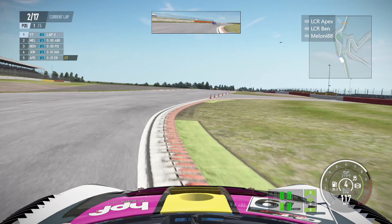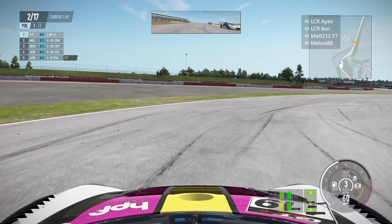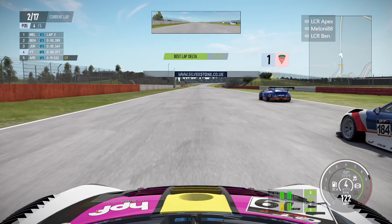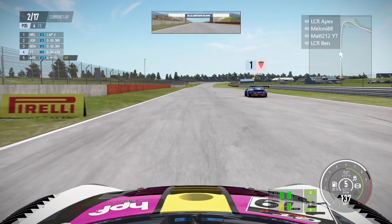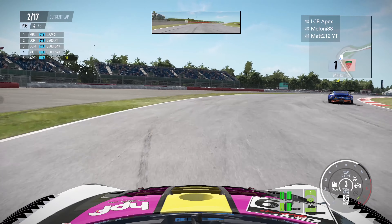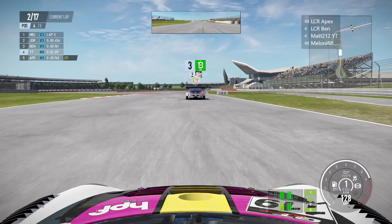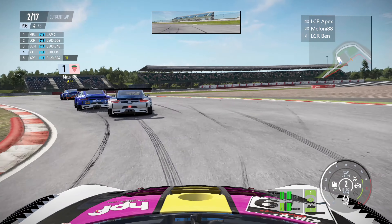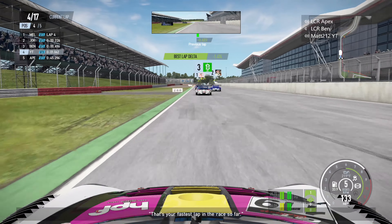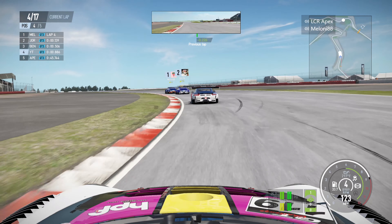Jordan is trying to look around the outside of Ben as we head towards Maggots again — getting very loose through the first part of Maggots into Becketts. Mel sticks their nose up the inside and we have to take complete evasive action, rejoining the track alongside Jordan and Ben — three wide heading towards Stowe and Vale. We try to brake at our normal point on the outside, but Ben hangs us out to dry and Jordan makes the double overtake work on the exit. We've gone from first to fourth by the end of lap two, picking up a little front bumper damage in the process.